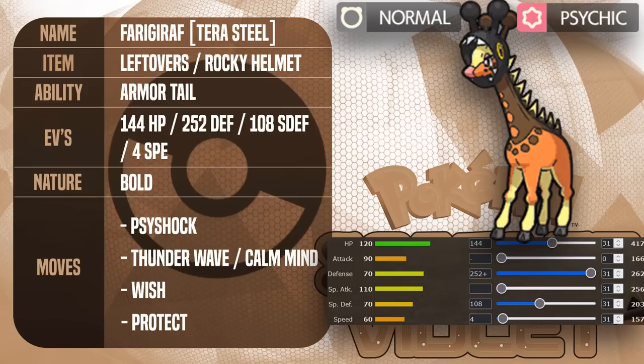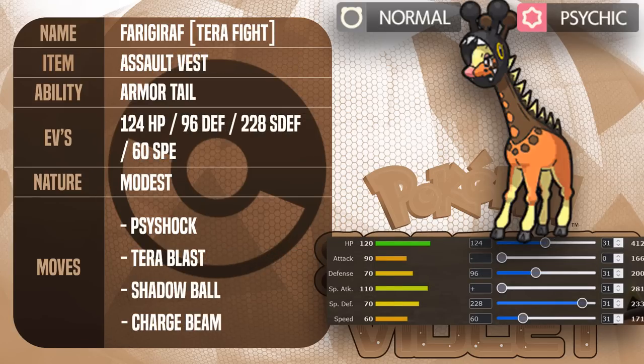The final set is a Assault Vest Farigarath with Charge Beam to boost Special Attack. The moves are pretty self-explanatory; altogether they hit a lot of stuff in the tier, and the EV spread is the same as the Sitrus Nasty Plot one — a good balance of bulk and power. Other things you can do with Farigarath: it's possible to use it on Trick Room, either as a setter or as a Specs or offensive variant with minimum Speed. It also gets access to physical attacks and Sap Sipper, but in my opinion that's inferior in the current metagame — there aren't really threatening Grass types to boost Sap Sipper, so physical sets aren't really worth it.